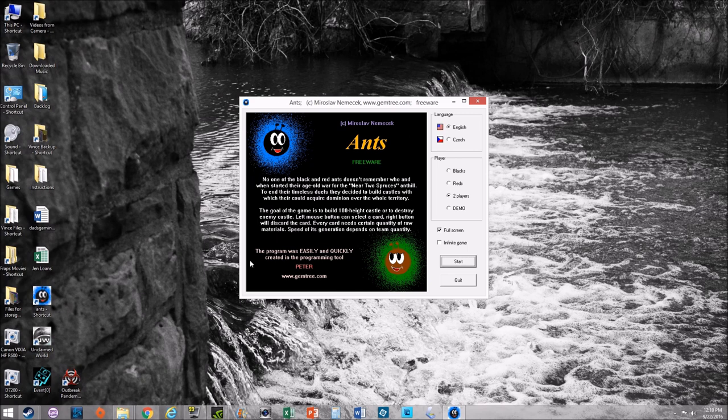Here's a look at what you get whenever you start up the game. You can choose your language — English or Czech — blacks, reds, two players, or demo. Basically you're choosing single player; you can be the black or red ants. You can also play two players, which is what we're going to do today, so I can show you back and forth how the game is played. There's also full screen and infinite game toggles. I'm going to go ahead and hit start.